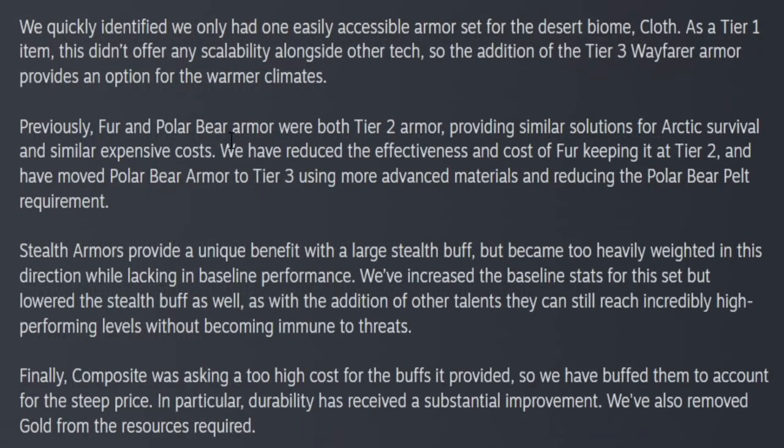Previously, fur and polar bear armor were both tier 2 armor, providing similar solutions for arctic survival at similar expense costs. They have reduced the effectiveness and cost of fur, keeping it tier 2, and have moved polar bear armor to tier 3, using more advanced materials and reducing the polar bear pelt requirement. Stealth armors provide a unique benefit with a large stealth buff, but became too heavily weighted in this direction while lacking baseline performance. They've increased the baseline stats for the set but lowered the stealth buff as well.